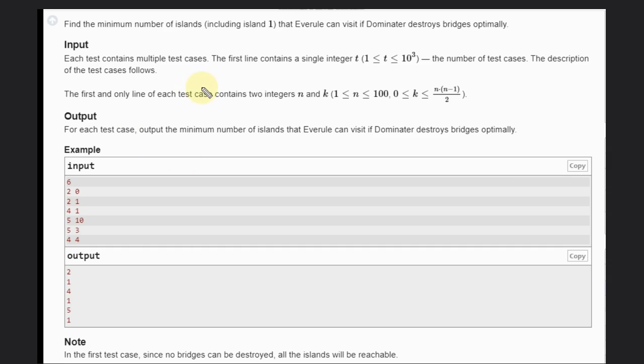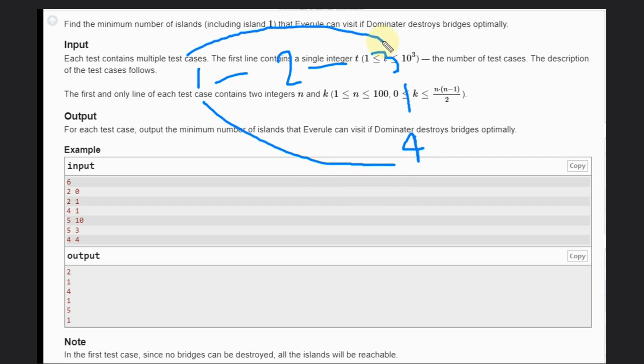Now consider N=4, K=1. Islands 1, 2, 3, 4 are all connected — 1 to 2, 2 to 3, 3 to 4, and also 1 to 3, 2 to 4, and so on. If we want to delete only one bridge, deleting any single bridge won't isolate any island, because you can always reach island 4 via an alternate path. So Averrool can still reach every place.